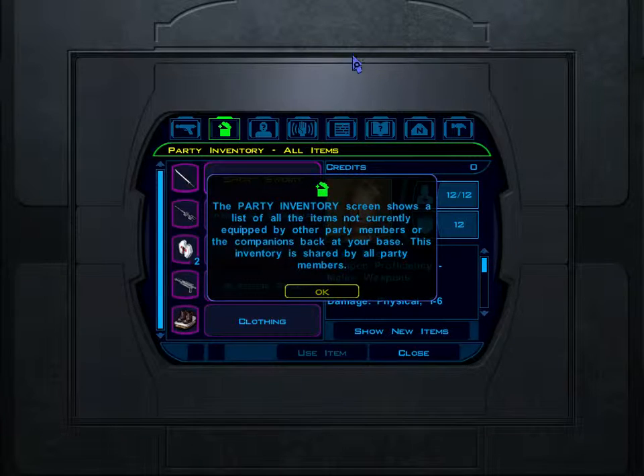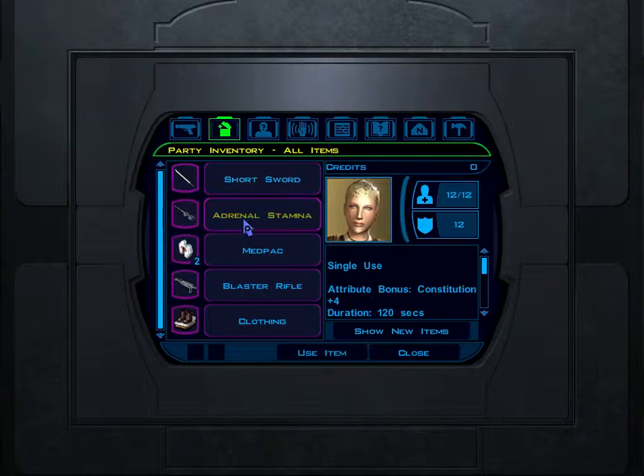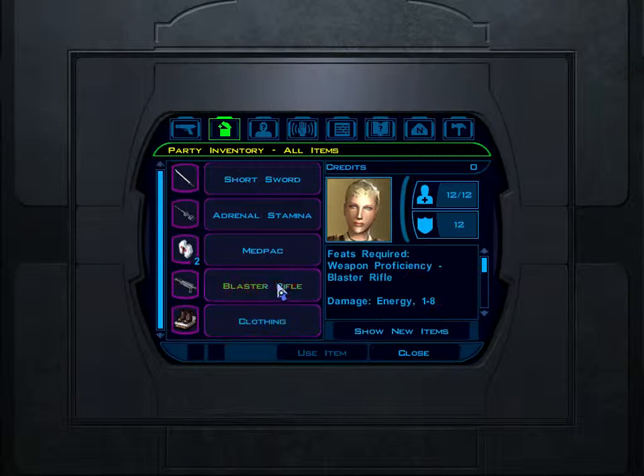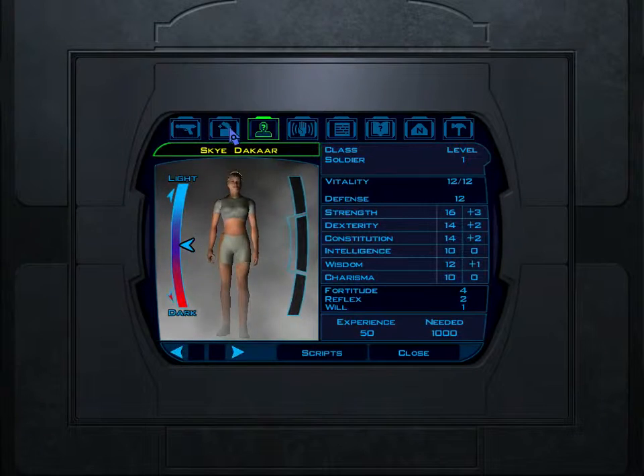The party inventory screen shows a list of all items not currently equipped by party members or companions back at your base. Let's check what she has equipped. Here's what she looks like — she's still not wearing clothes.